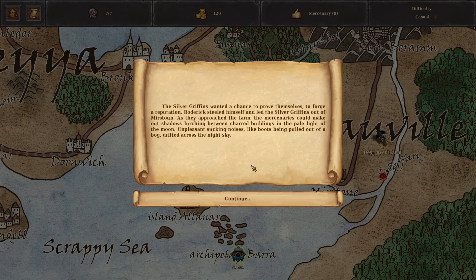The Silver Griffins walked — they wanted a chance to prove themselves, to forge a reputation. Roderick steeled himself and led them out of Misturn. As they approached the farm, the mercenaries could make out shadows lurching between charred buildings in the pale light of the moon. Unpleasant sucking noises, like boots being pulled out of a bog, drifted across the night sky.